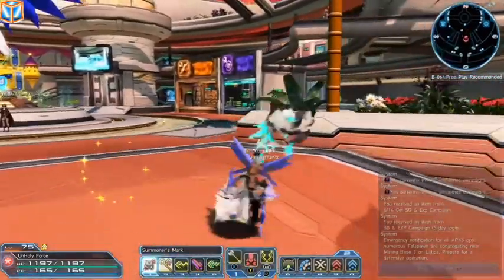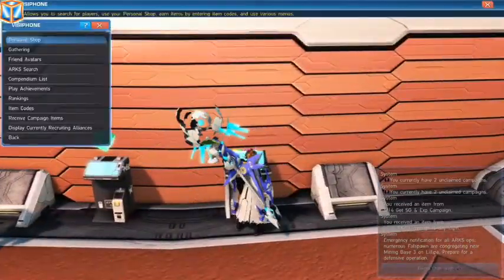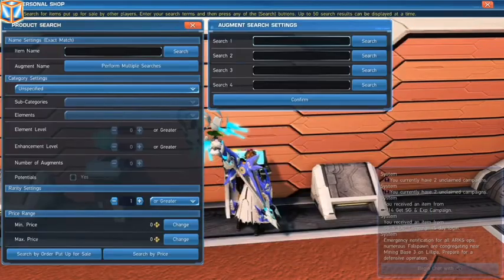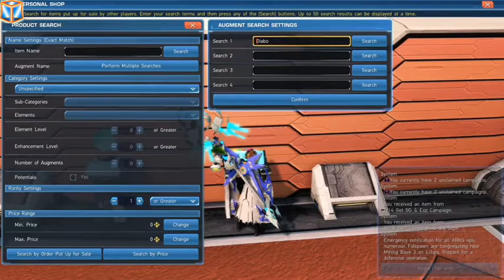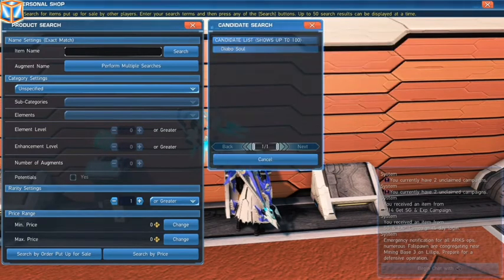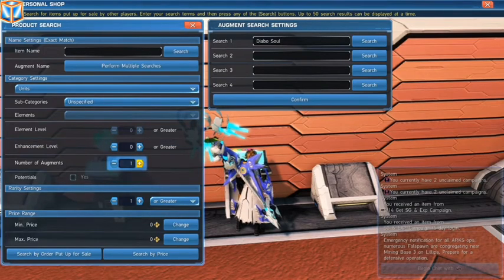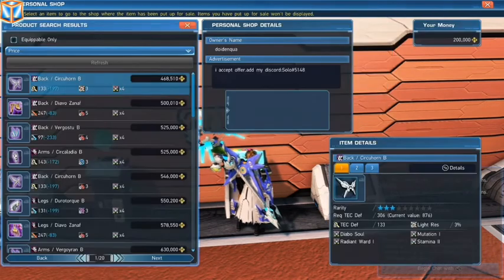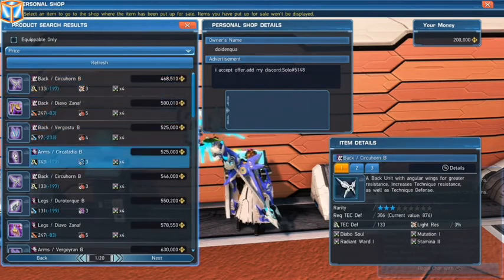Yesterday before I got offline I was checking the markets, and this is something you guys can do too. I'll teach you how to use this Visiphone to track down a couple items you need. I'm just typing in the Dievo Soul and searching. We're going to want to go to Units, then go down to Number of Augments — we want at least four augments because that's what we're going to be working with. Oh my god, they've gone way up in price.